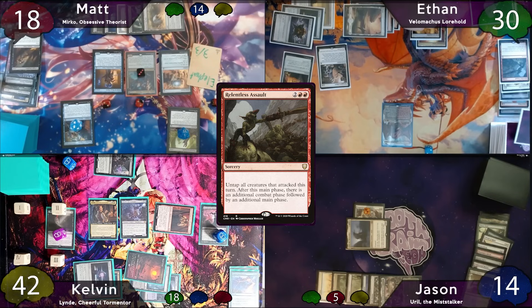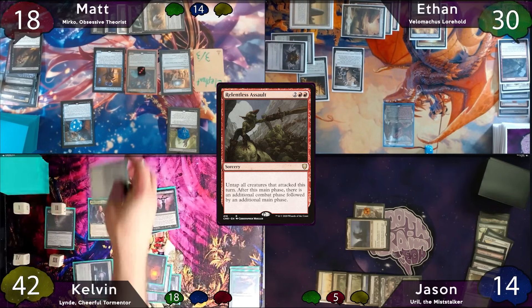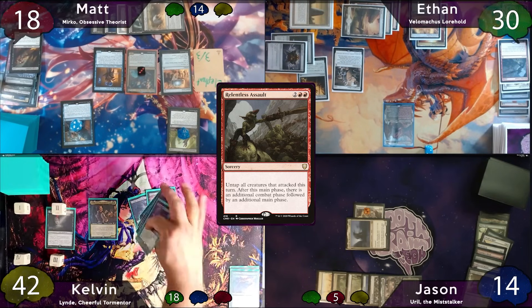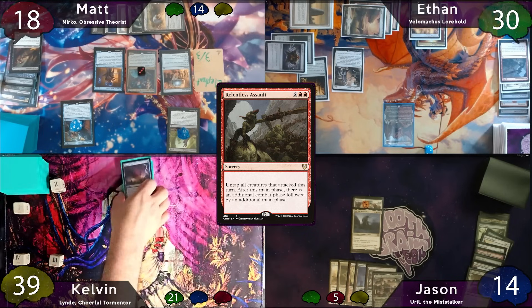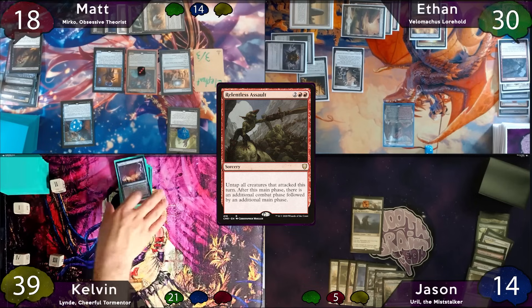Ethan moves to combat and swings for 3 commander, which will be lethal at Kelvin. Another attack trigger — unfortunately a whiff for Ethan, but Kelvin takes his 3 commander damage and is eliminated. With Toxrill gone, the slime counters still remain but they no longer grant -1/-1.